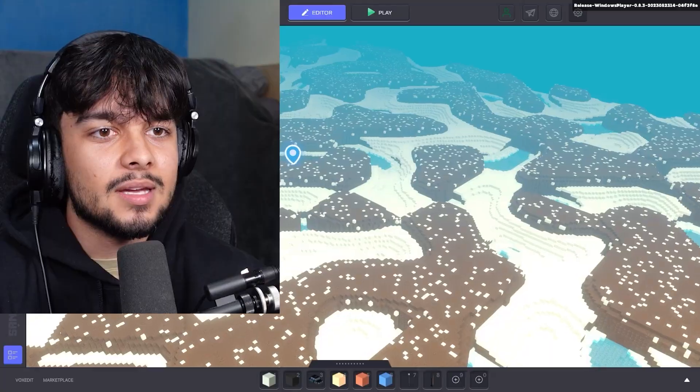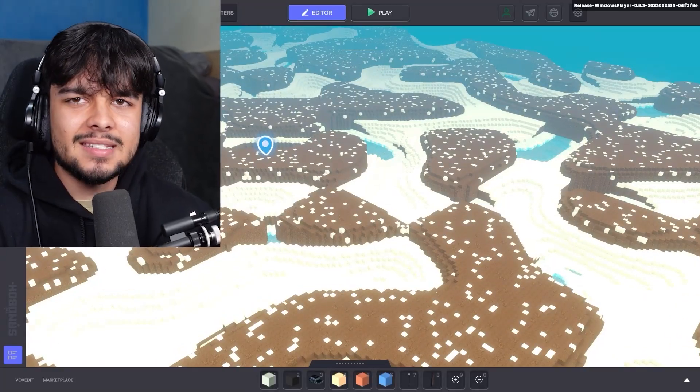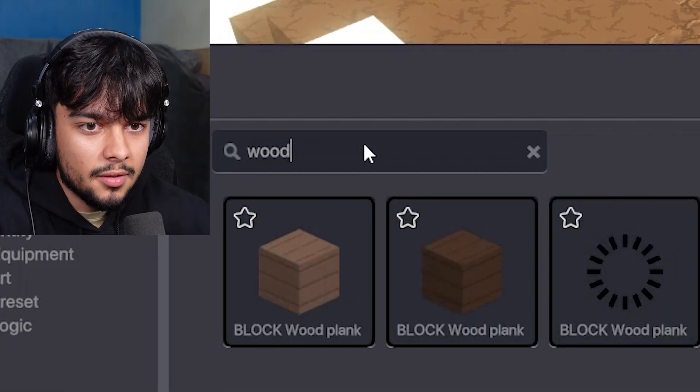This ain't Antarctica — actually, maybe it is. Maybe they're trying to showcase that the ice is melting. I don't know why it's so brown — it looks like someone took a giant poo. Should we get started with building? I feel like I need to build myself a house.